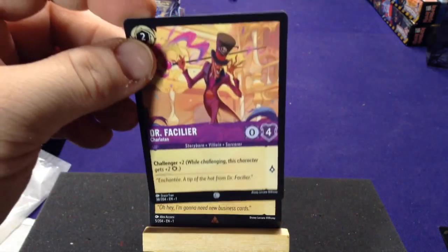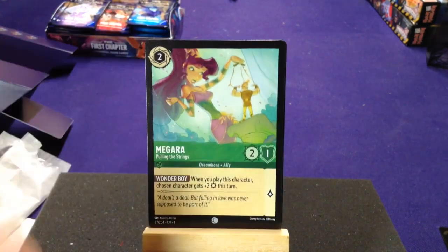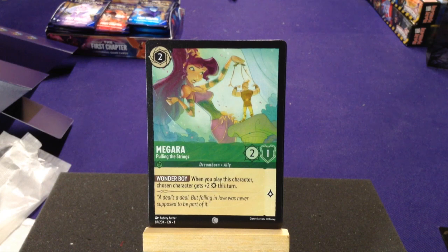First up, our first common is Dr. Facilier, Charlatan — Storyborn, Villain, and Sorcerer. He has Challenger plus two, so when he challenges a character he gets plus two attack. This should work well with Hades if you're playing those two colors together — he'll boost up and can get extra attack. We have Megara, Pulling the Strings, the Dreamborn version. Wonderboy: when you play this character, a chosen character gains plus two attack this turn.